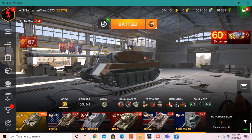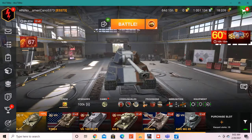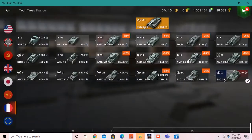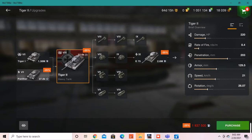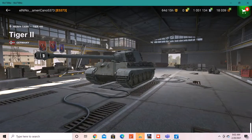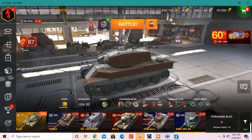This tank is quite strong. If you like this video and want a tech tree version, I think it's kind of stronger because it has stronger armor on the front — it is of course the Tiger II, or the King Tiger. It's basically the same because it has the same alpha as this tank and about the same armor.